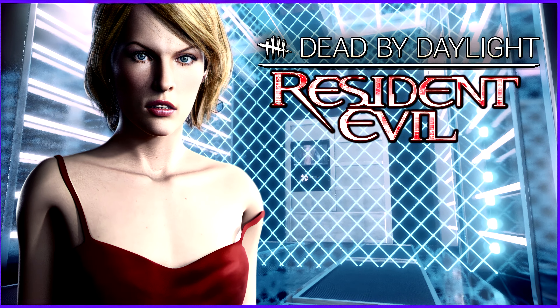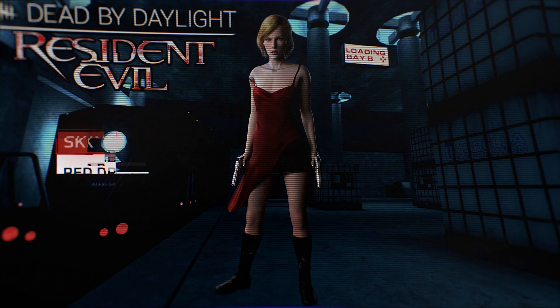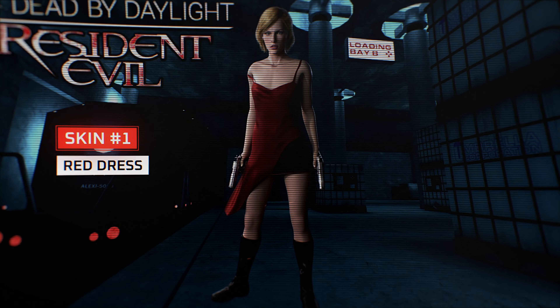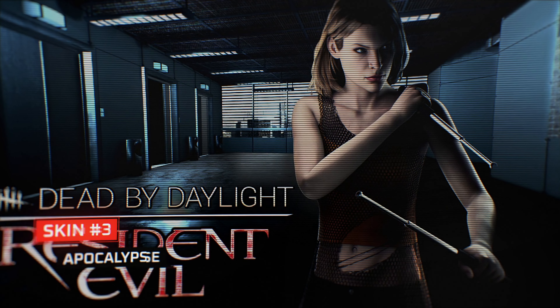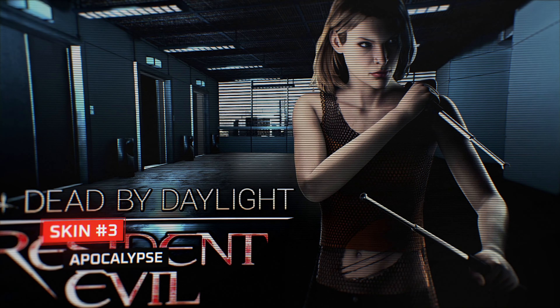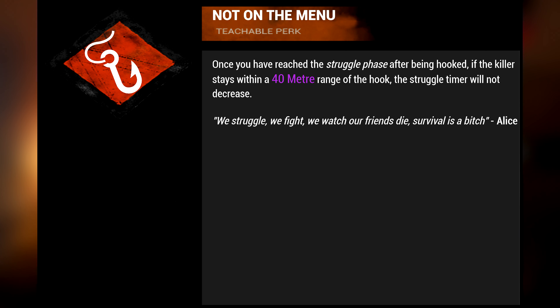Moving on to the survivor, we've got Alice, who will come with three different skins. One is her red dress from the original Resident Evil movie, a second skin is the black coat she wears over that outfit, and a third very rare skin will be the outfit she wore in Resident Evil Apocalypse. Her perks are as follows. First: There's Something Down There — you can sense danger almost instantly, and as you enter a trial the killer's aura is revealed to you for 15 seconds.